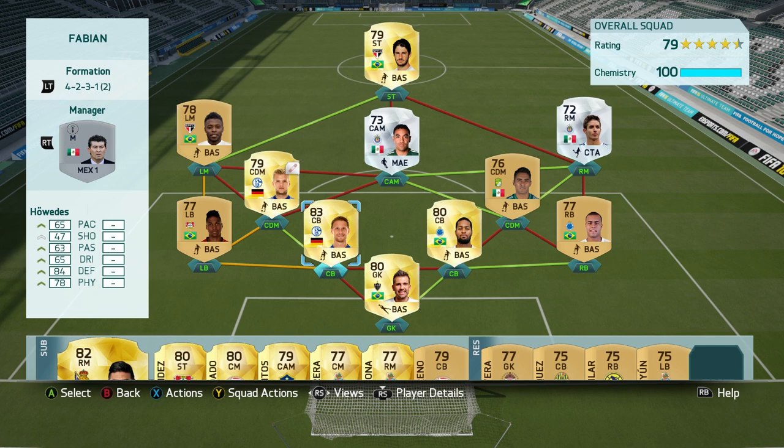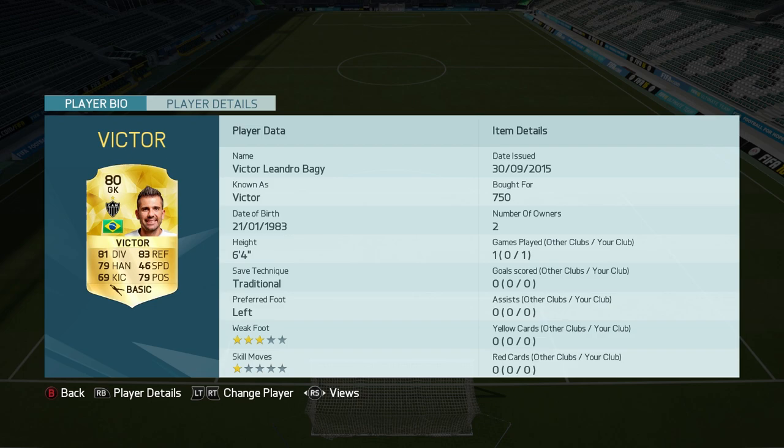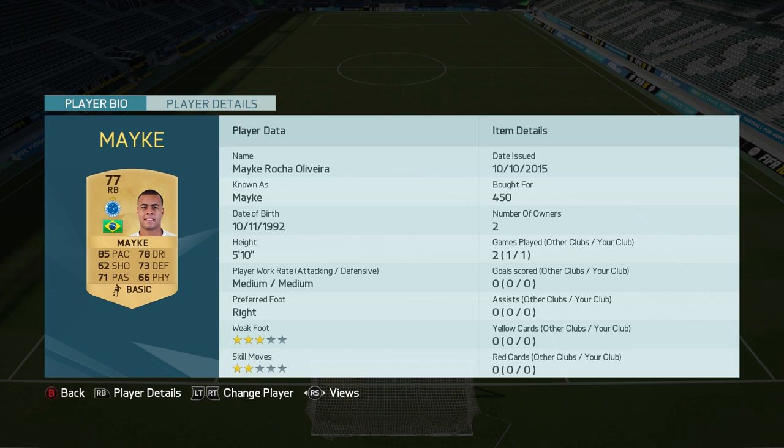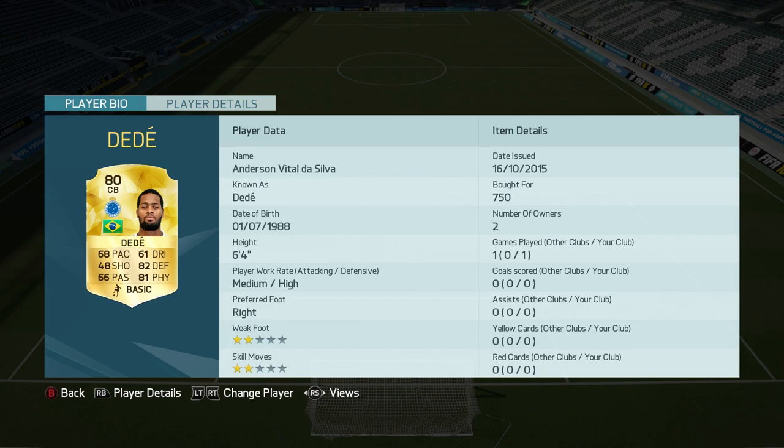This is kind of the best squad I've ever tried. It's pretty low budget — you guys could probably afford it. Starting with the goalkeeper, Victor: I thought he was gonna be bad because of his 82 reflexes and 81 diving, but he kind of surprised me. He's not that bad. With the glove chemistry style he'll be a little bit better. Then the right back, Mikey — he's pretty good at defending.